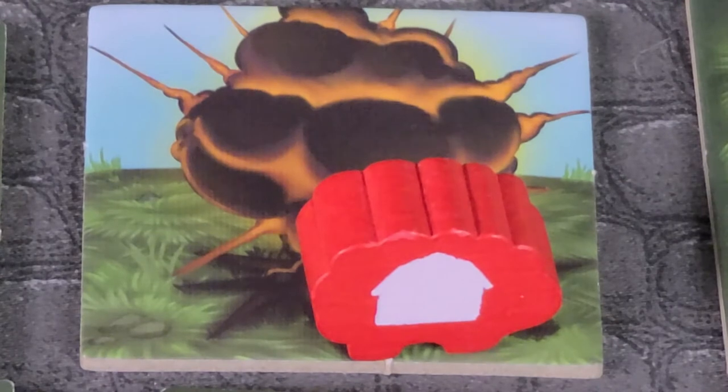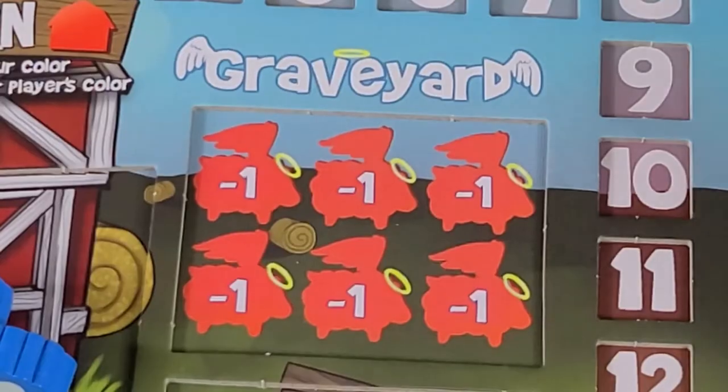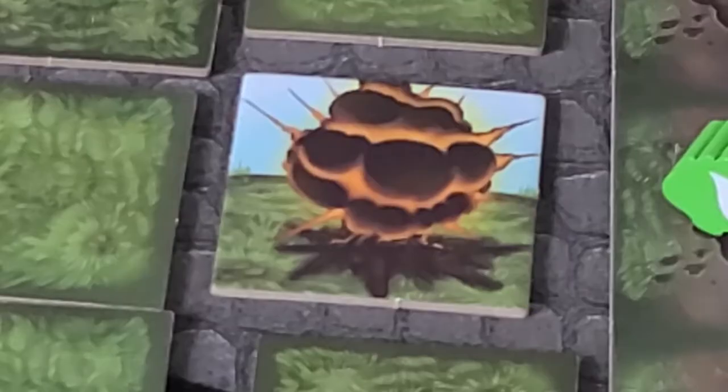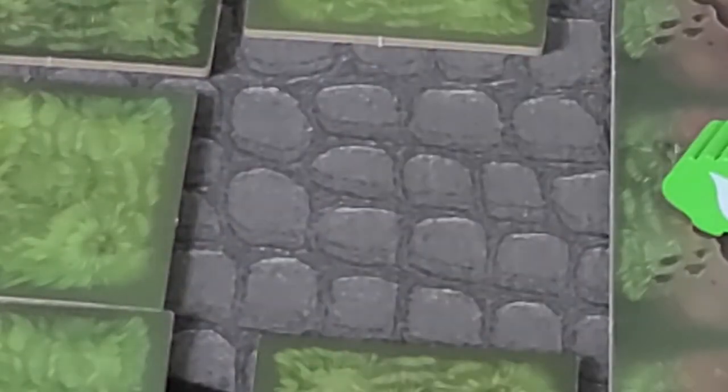Land mine tiles: if your sheep lands on this tile, you can defuse the mine if you have the card that allows you to do so. If you defuse the mine, replace this tile with a safe cone tile and score two points. If you cannot defuse the mine, place it in the graveyard and replace it with a safe-to-cross tile.